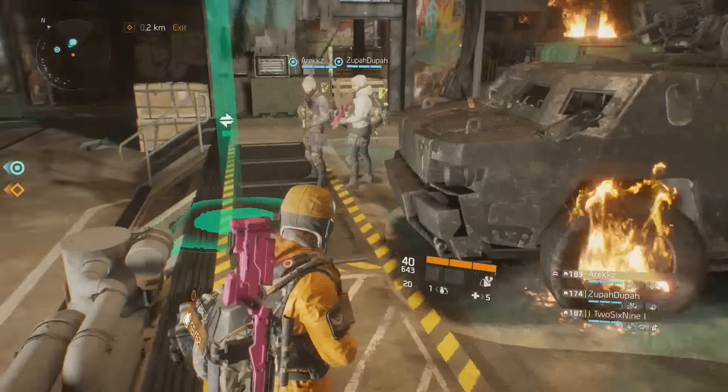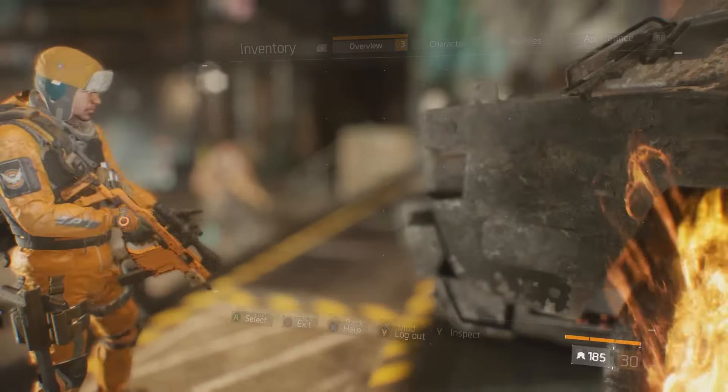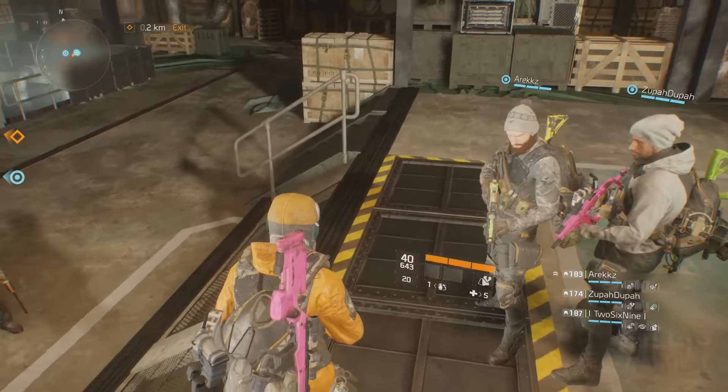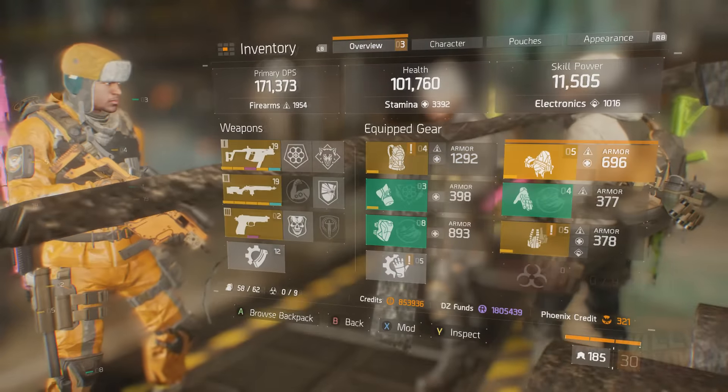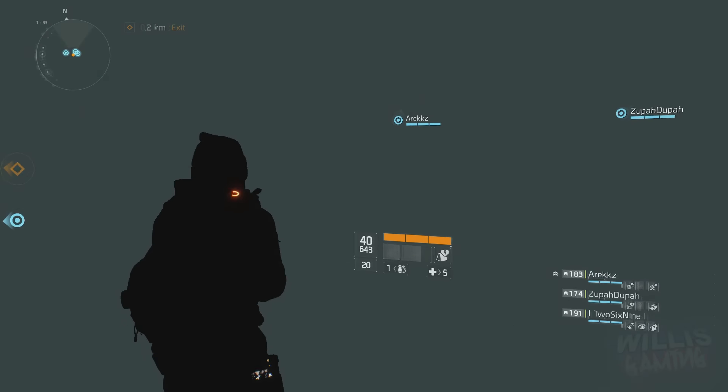As you can see on my character, I've actually collected a ton of incursion gear, which is awesome. I've also heard that you can actually get it from supply drops in the dark zone, but it is extremely rare.